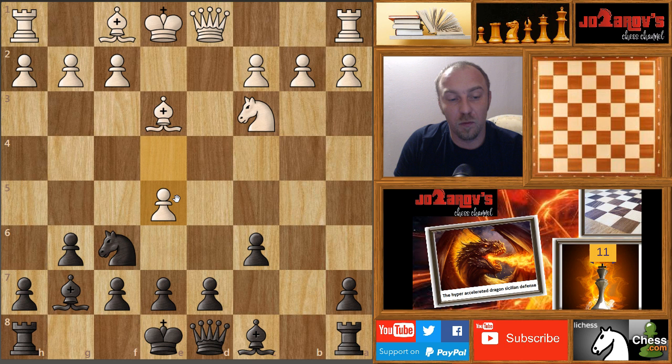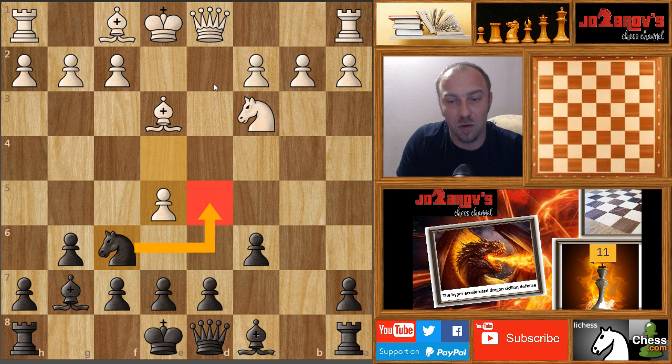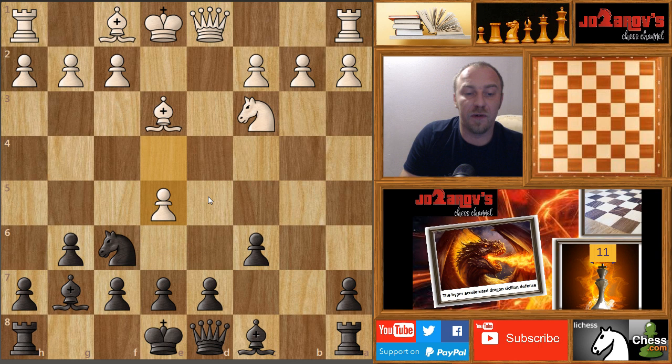You take b takes c6 and your opponent gets this advance with the move e5. If you don't know this opening line, many of you have probably had problems here. You cannot jump to g4 because the queen will take your knight, and you cannot jump to h5 because you get g4 and your knight will be trapped. You also cannot jump to d5. There are lines where black sacrifices this pawn, but after knight takes d5, c takes d5, the queen would retake on d5.